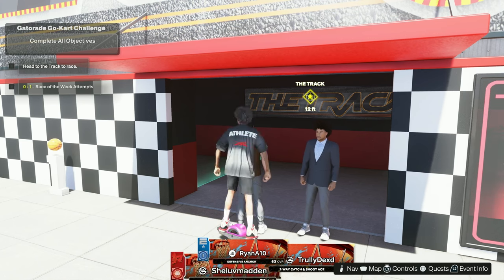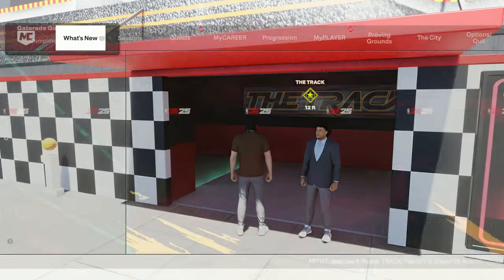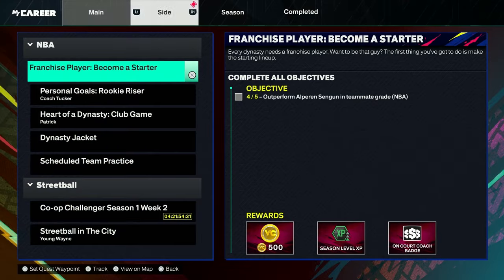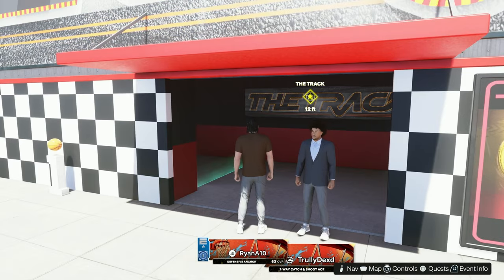Alright guys, this is a tutorial on how to get the go-kart in NBA 2K25. First, make sure you have this quest — go to side quests and it's going to be right here: the Gatorade Go-Kart Challenge. There's not really a specific way to unlock this; I got this quest after a few games of playing Rec.